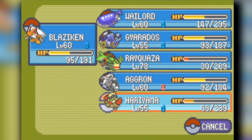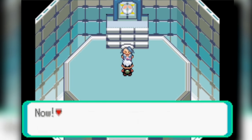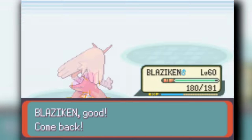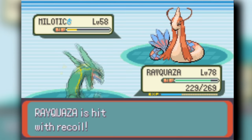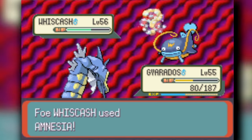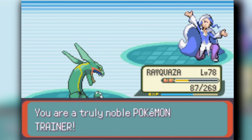Now we face Champion Wallace, which is going to be very annoying. Wailord is offensively too strong for his Wailord — but through trial and error we find we have to trade Wailord for Wailord. Then Ludicolo comes out and Rayquaza two-shots it every single time, even through Double Team. Rayquaza takes an Ice Beam but knocks out Milotic. Whiscash gets slowly whittled down and Rayquaza finishes off the battle. We beat Wallace and we are the champions of Hoenn using Struggle only!